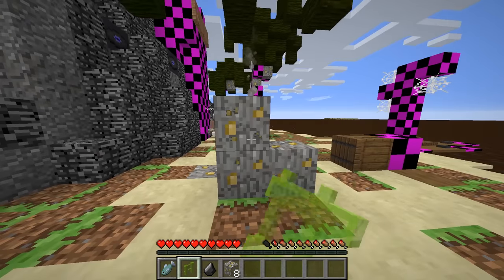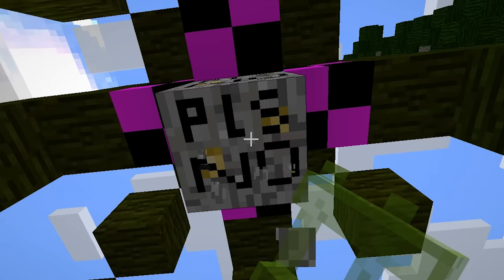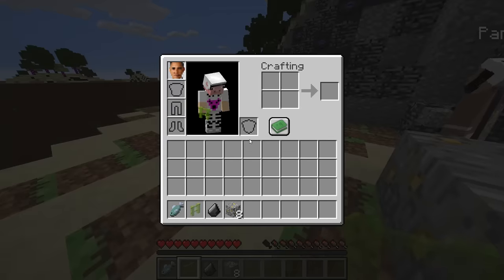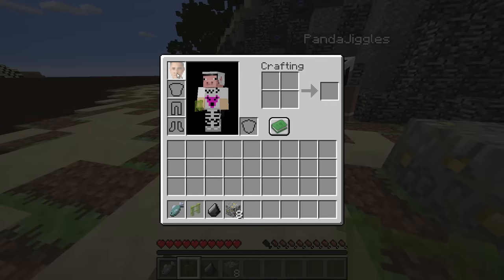It says something when you're breaking this — 'please no.' Yeah, that's what it says. It says 'don't do it' and then 'please no' right before it breaks. Bring up your inventory, look at the head. It's Obama.